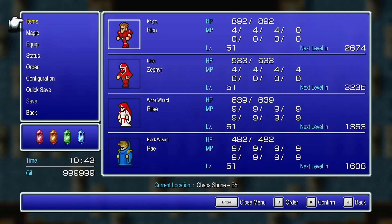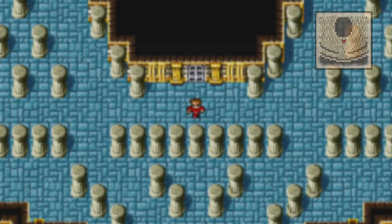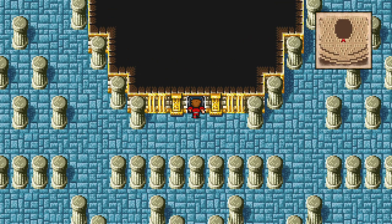We are as prepared as we're ever gonna be. We're ending this with Max Gil, 10 hours into the game, at level 51. I'm gonna make a quick save just in case. Let's go.